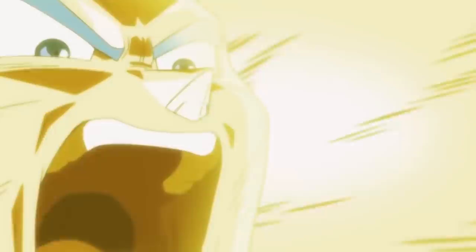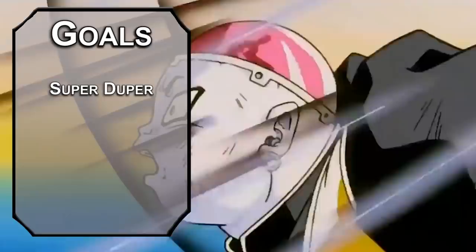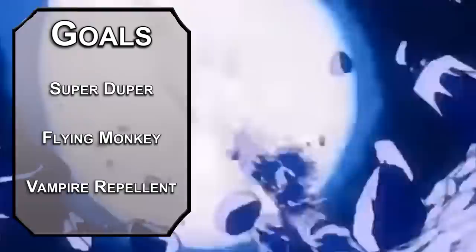Before we start with our goals for this build, let's be clear we're not going to be getting a giant ape form because your tail gets cut off kind of early and you don't really use it after that. However, we do want transformation, maybe even a couple of them to be a real Super Saiyan. We need the power of flight, the ability to blast around with crazy amounts of speed. Finally, we need Galick Gun — the ability to shoot some huge light blasts and some smaller ones too, ready on demand.